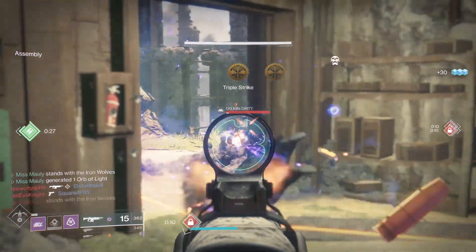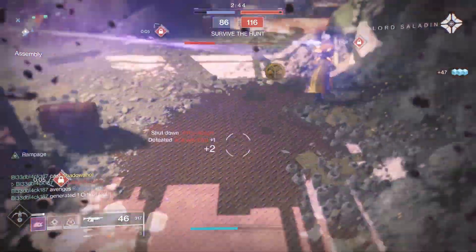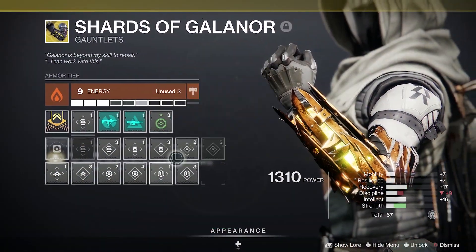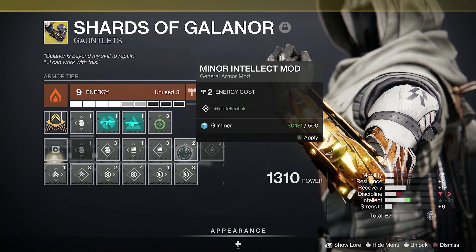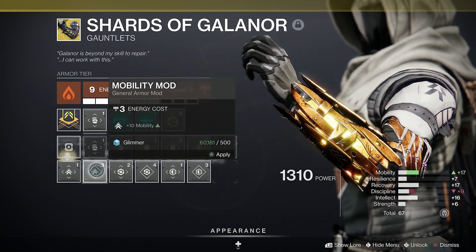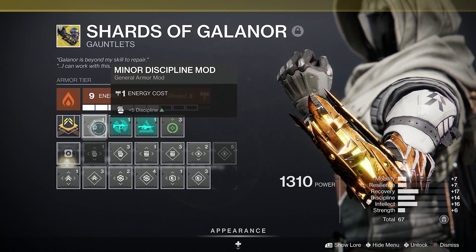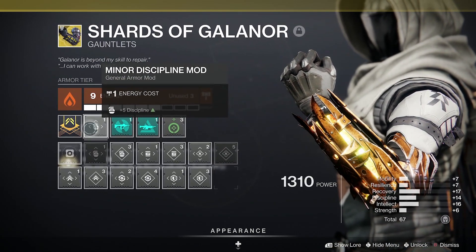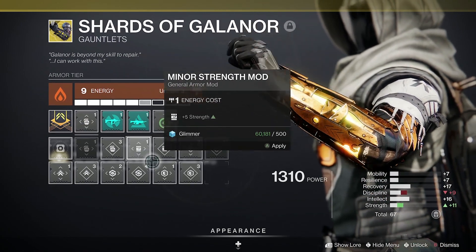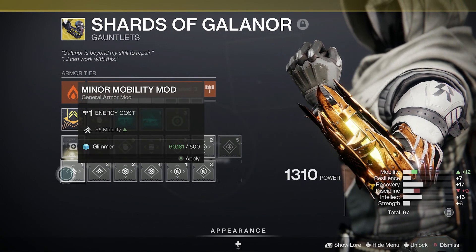The other reason why I prioritize recovery and intellect is that those armor mods cost the most to slot into your armor, at 4 and 5. They take away precious energy that you could be using for other mods like reserves mods, charged with light, warmind, all that good stuff. Mobility, resilience, discipline, and strength mods all cost 3 energy. So you can stack those up at a lower cost if you need to make up some tiers in those stats. We can also use the new plus 5 mods to top off any stats that aren't flat, and those are only going to cost us one or two. But again, recovery and intellect are going to cost more even with the plus 5 mods.